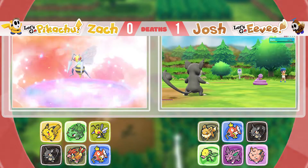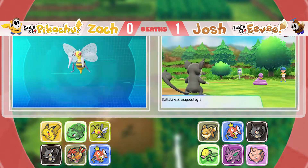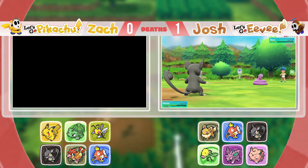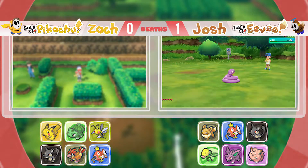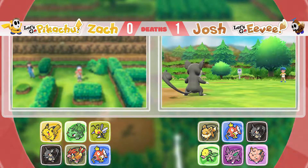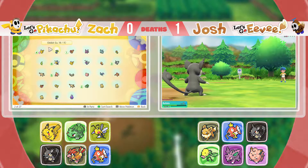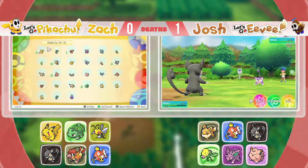I got a Beedrill! Did your Cocoon evolve? Uh-huh. I was thinking about Bug Catcher Dan. I'm gonna switch Beedrill out for someone else now. I'm gonna put Oddish back on my team.